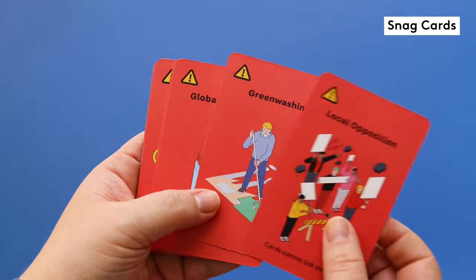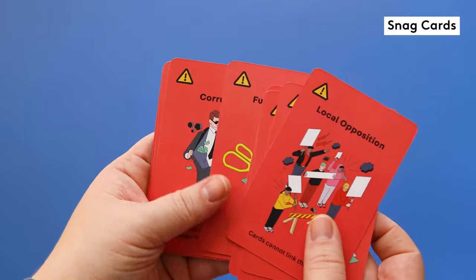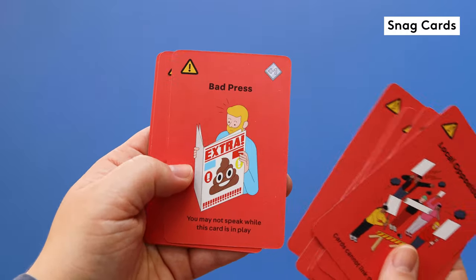And finally there are red snag cards, which represent some of the challenges you will face in working to reduce your city's carbon level.